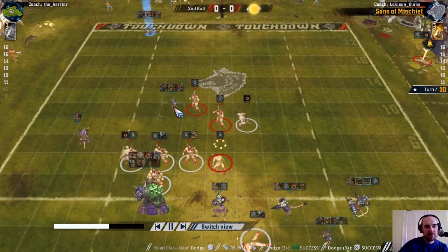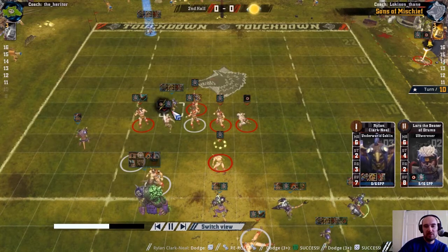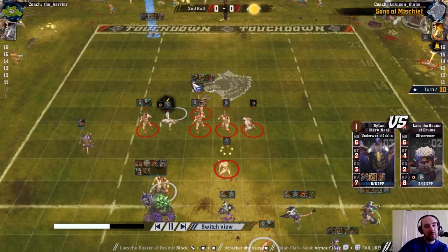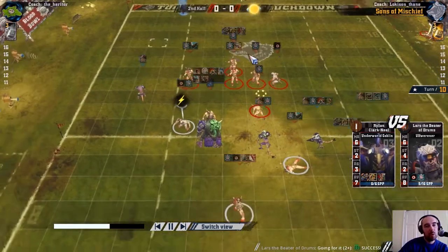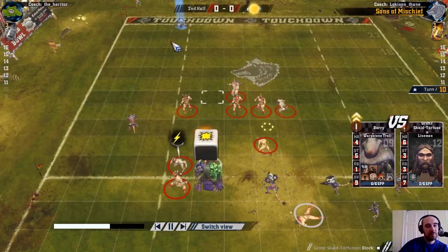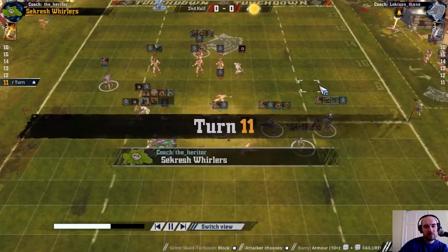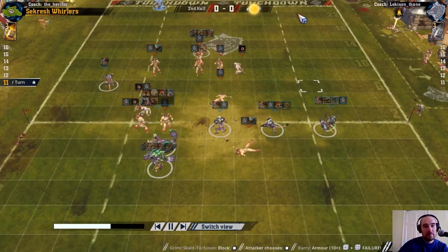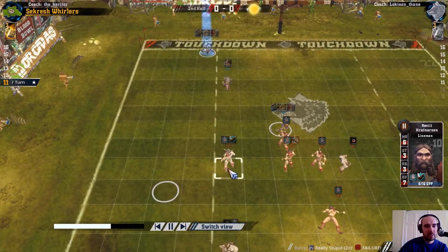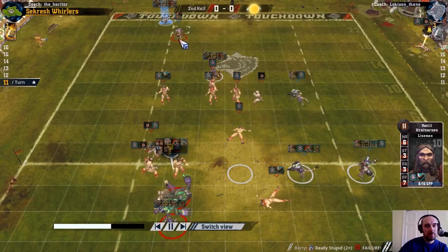Lots of Norse coming forwards. They're going to be blitzing with the Ulf Werner - only actually need one assist to make this 3 dice, which is a bit of a waste of other players. There was more that could have been done - players could have been a bit further back over here, or someone just putting this assist in instead of throwing that go-for-it with the Ulf Werner. Only need one assist for 3 dice there, and there could have been a bit more pressure on the ball from the other players.